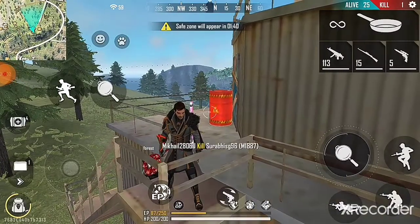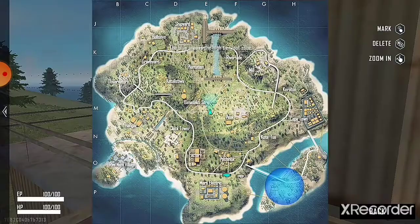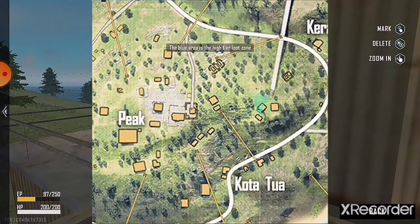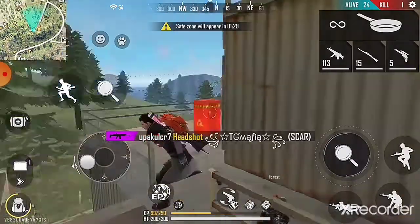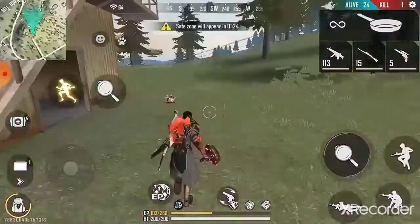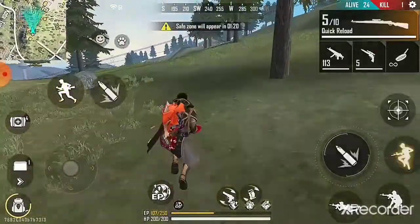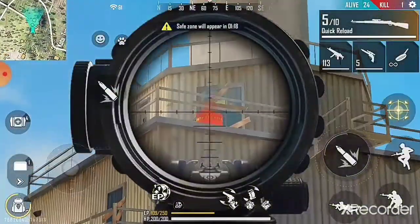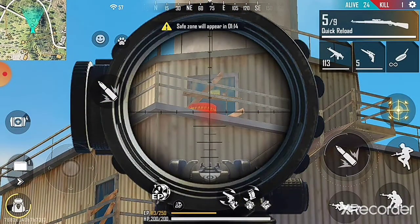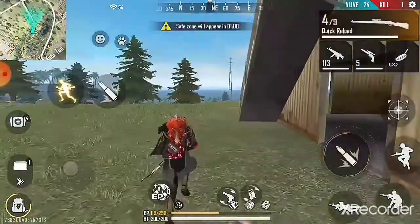Welcome to Noob Gaming. In this video we are going to talk about the top three hidden places. The first place is a tower. There's a barrel with us, so let's start with snipers and companions, and we can go to the top two.